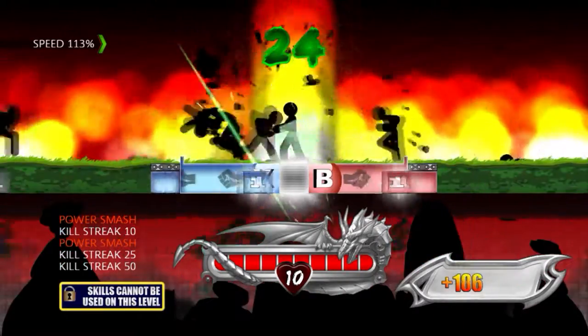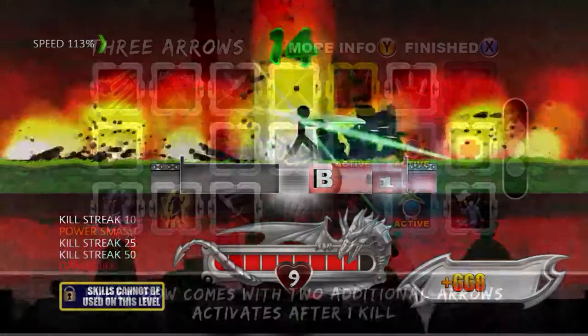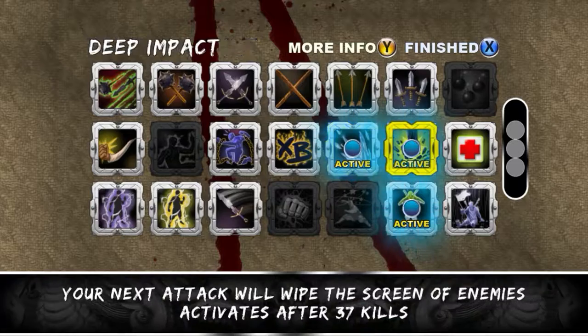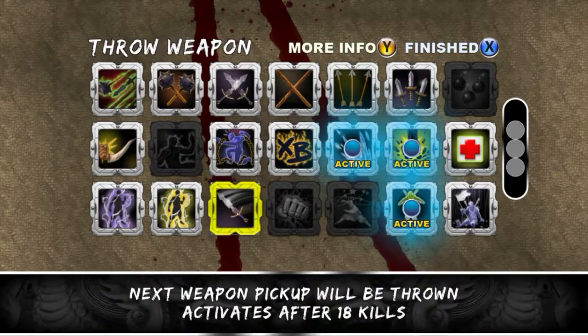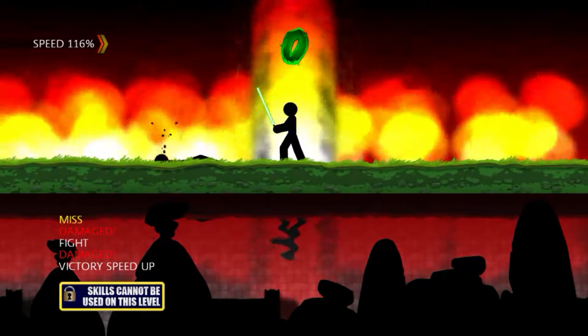You also have weapons that add excitement to the visuals but have no real use, and you have a page full of skills from screen wipe to double weapon times. Then you also have survival rounds, lightsaber rounds, nunchuck rounds and other fun variations, which makes it so that you never feel bored and never play the same level because there's a ton of them.